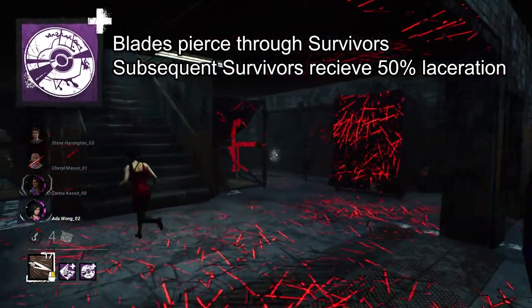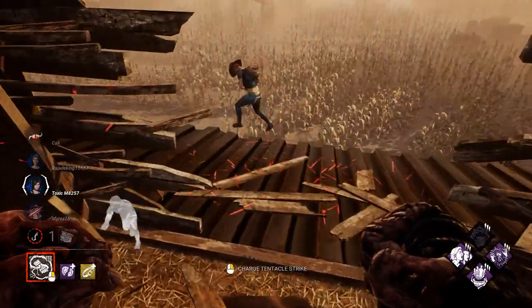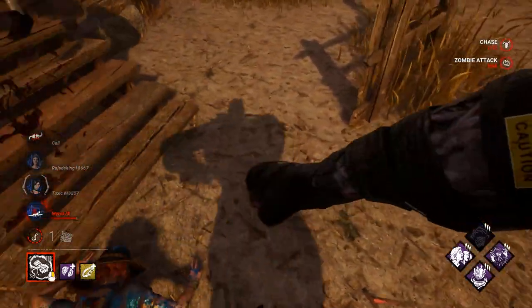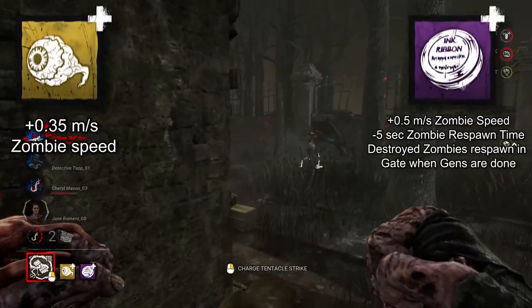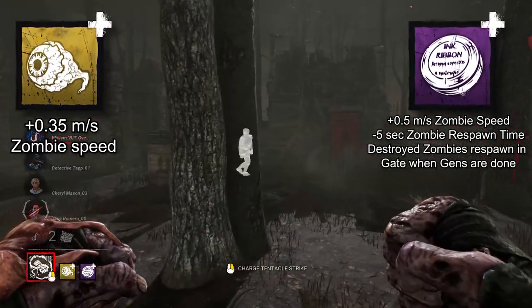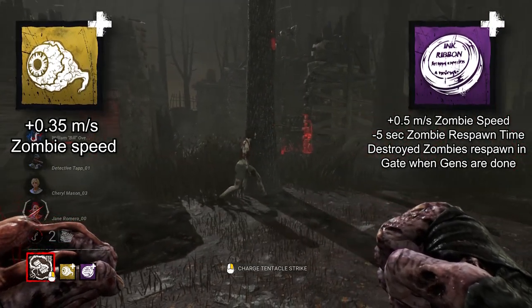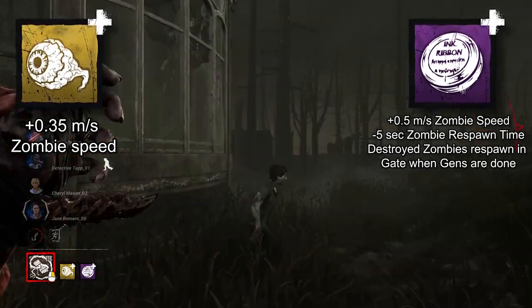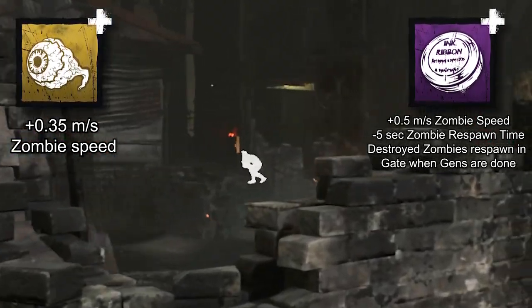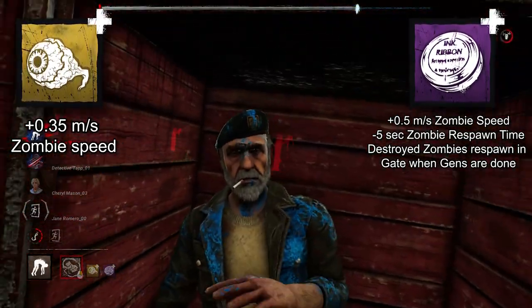Nemesis zombies are always either slacking off or employees of the month — no in between. You can encourage them to work harder with Mikael's Eye and Depleted Ink Ribbon. Their movement speed is increased by 0.4 meters a second and the time it takes to respawn is reduced by 5 seconds. The cherry on top: once all 5 generators are completed, a destroyed zombie respawns in an exit gate area, giving them one last chance to impress you and earn that raise.